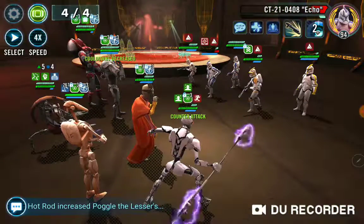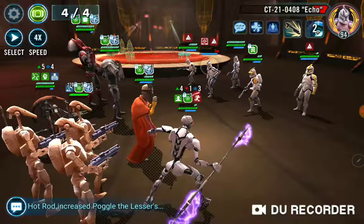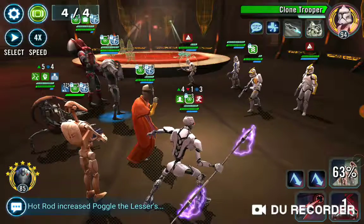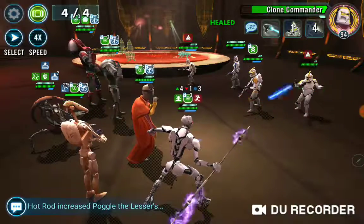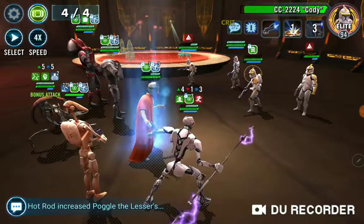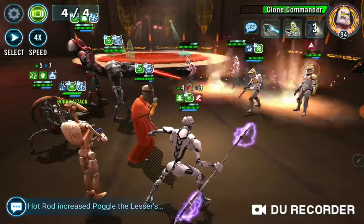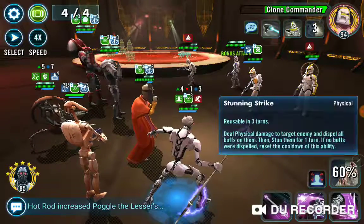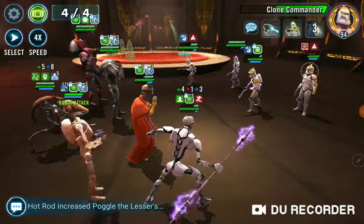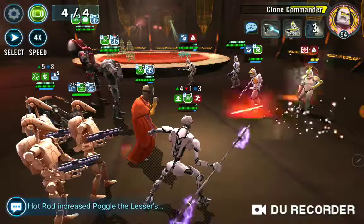You really have to save him till last. I've noticed that's kind of a prevailing theme of this Geo Territory Battle — leaving the leaders for last. A good example is if you have someone like Shaak Ti: you really can't burst her down early, especially if she's the leader. What you have to do is pick off all the characters around her until the leader is isolated and alone, and then you can just brute force them down with the rest of your team.